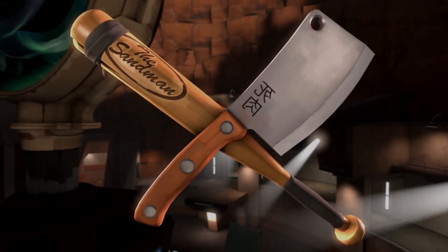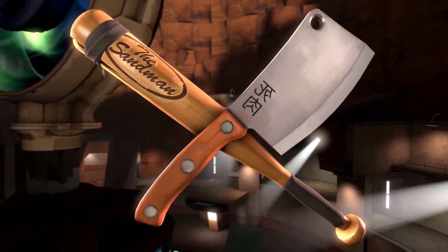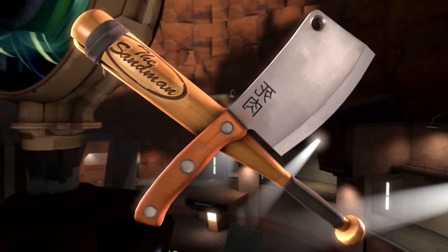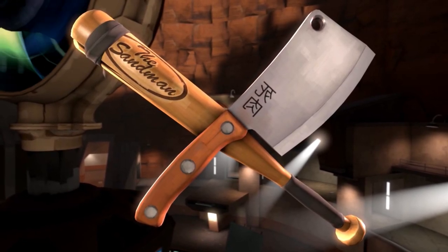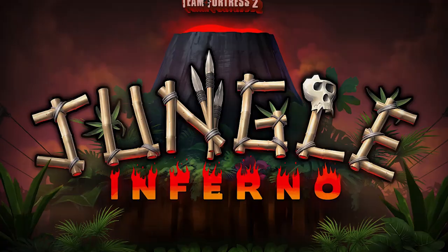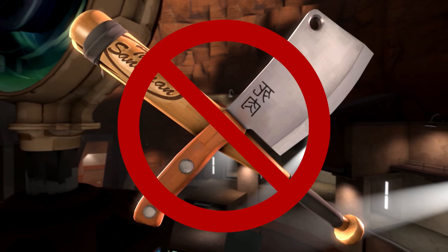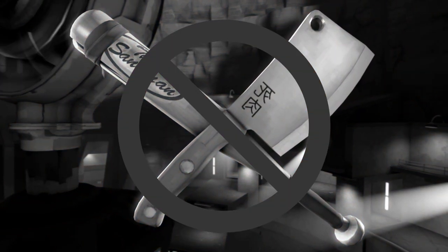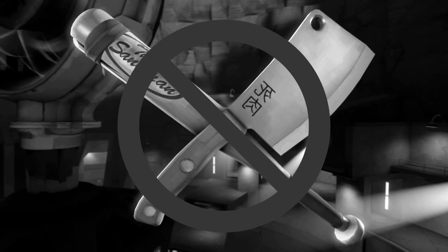There is one combination of weapons that I always think of as soon as somebody brings up old weapon combinations, and that is the Sandman and the Flying Guillotine. These legendary weapons were the pinnacle of scout combos a couple of years ago, ever since both weapons were put into the game, all the way up until Jungle Inferno, which basically ensured that nobody would ever use this combination again — except for me to make this video, and there are probably a couple of people still trying to make this combo work.